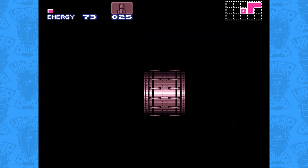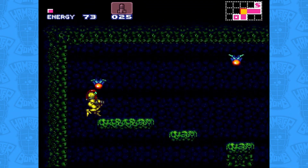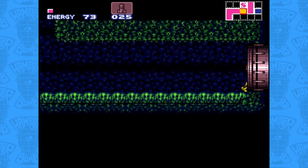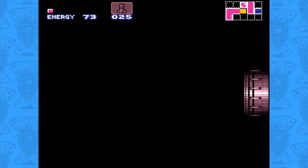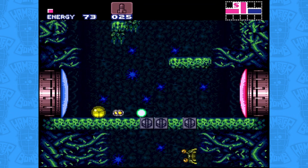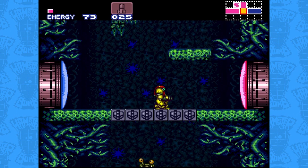Unfortunately there is nothing else down this path, so we carefully make our way back to the previous fork, dodging Fire Fleas along the way. But instead of shooting the last red door immediately, you might have noticed a Zeela crawling below the floor, which looks suspiciously thin — only one tile wide. Dropping some bombs reveals that the floor is indeed destructible, but not with our current weaponry. The blocks change into a grey square depicting a symbol for a weapon we don't yet have. A great discovery for later.